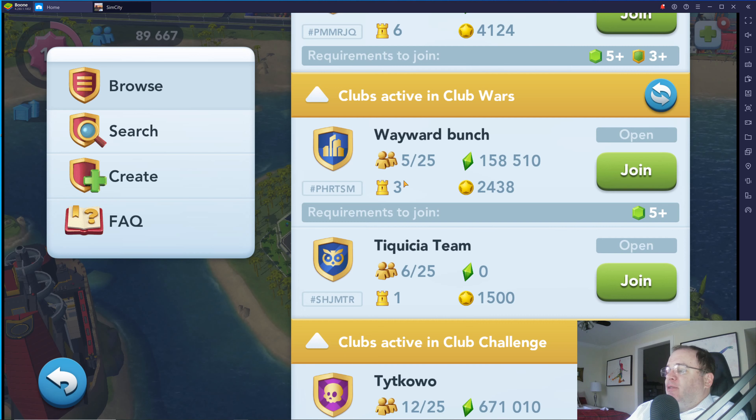Then there's the club arena level. The arena level is very important. The arena level goes from one to six — there are six arena levels. And if you're first getting started on club wars, I recommend that you join an arena level one club. I'm going to do that right now.